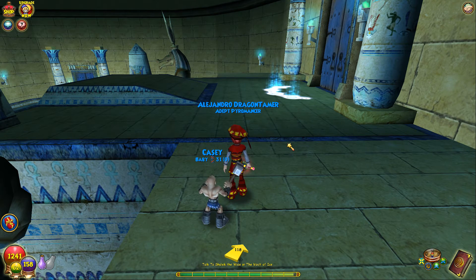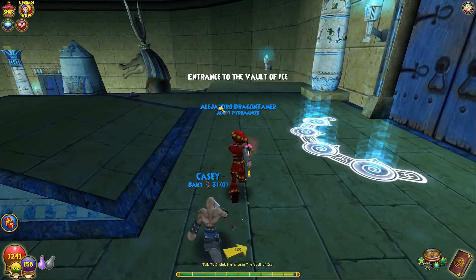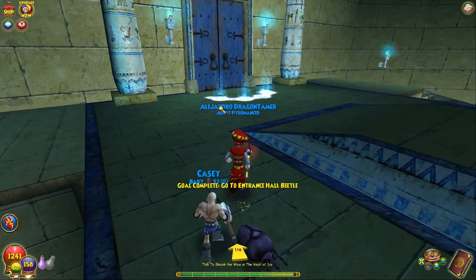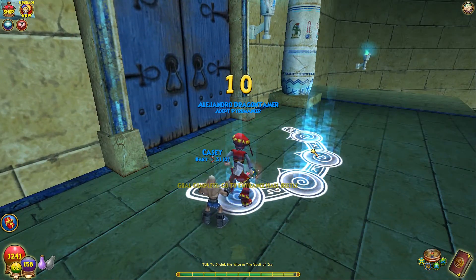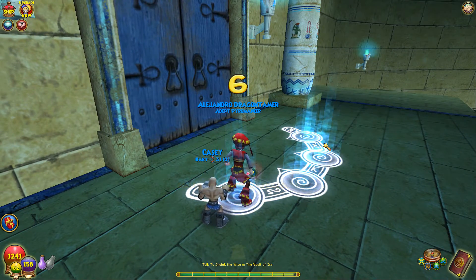Yo guys, welcome back to another Wizard1Walkthrough. Today we're going to be continuing Croc of Sphinx, so we're going to go to the Vault of Ice next, which is the first dungeon in here. But first we've got to get the Scarab Entry's Hall Beetle, and with that being said, let's head on in.